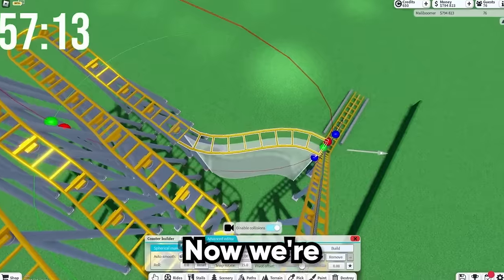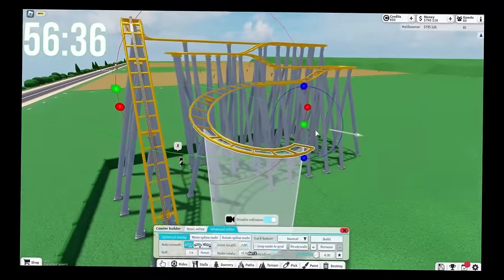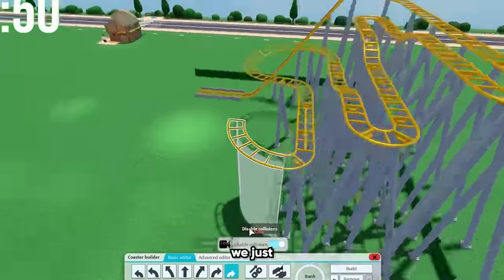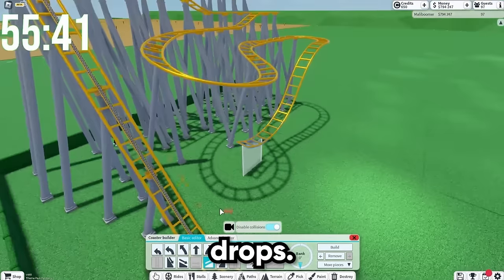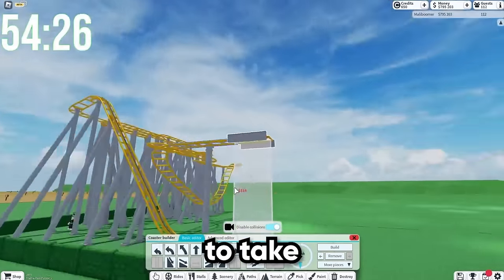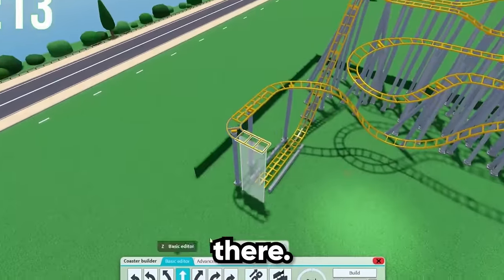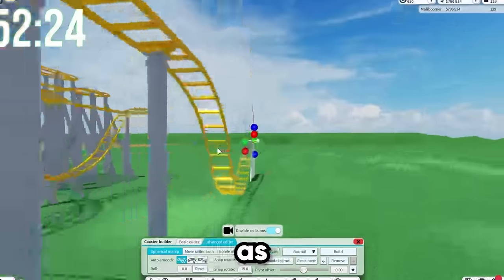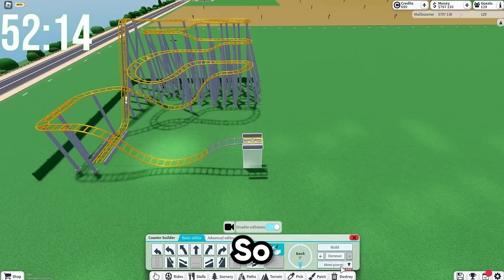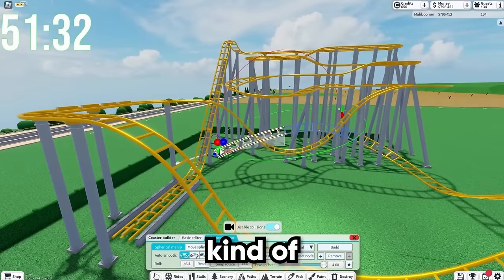I think that's kind of cool. Now we're going to make it go into an outwards turn right here and bank it just a tiny bit. I'm going to turn it back inwards a little bit more. I honestly don't really know how to build these rides - I've never really built one in this game. So brakes. Now we're going to turn, and then I think it would be kind of cool if we just did a drop right here, as these rides do have actually pretty forceful little drops.